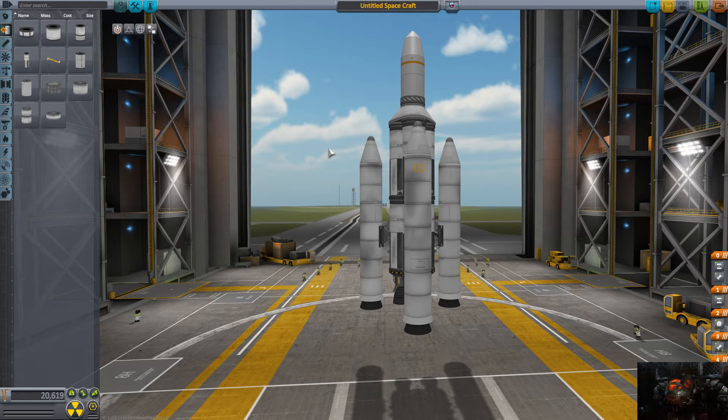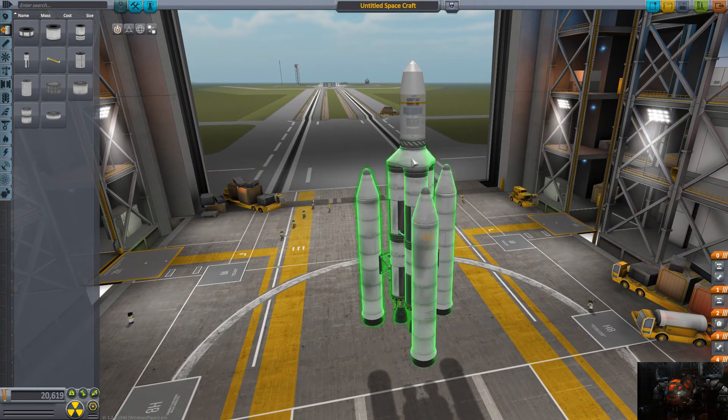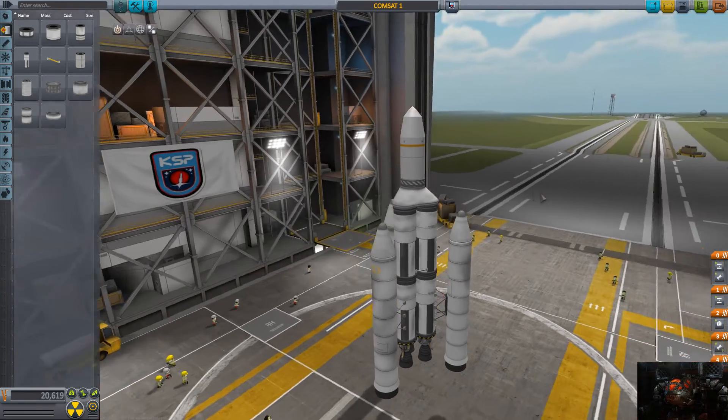Hello everybody, Average Game here. Welcome to another episode of Kerbal Space Program 1.2 pre-release. In this episode we're launching our first satellite into orbit. Let's name it now — ComSat One.